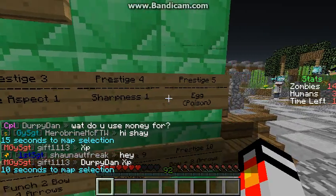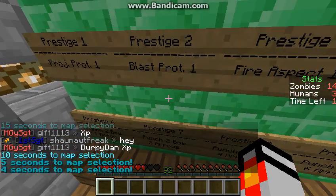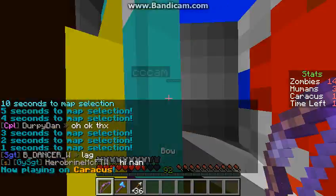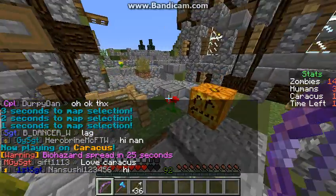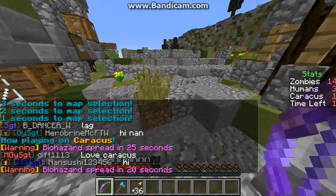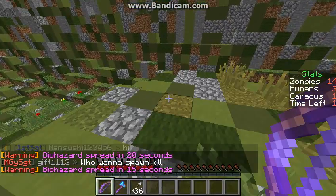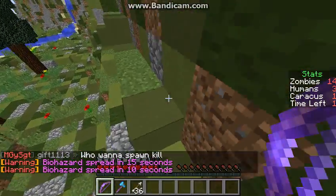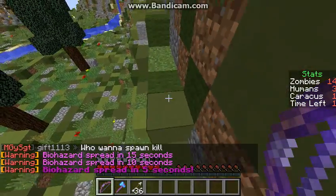For Pristiga 4, you get Sharpness 1. Pristiga 5, you get an egg and when you throw it, it's poisonous. Pristiga 6, you get a Punch 2 bow and one arrow. And it scales up — Punch 2 bow with 2 arrows, and so on. When you're Pristiga 10, you get all those things plus a notch apple. When you're Sergeant Major, you also get a notch apple, but only when you're human. When you're a zombie and you're Pristiga 10, you get a notch apple as a zombie too.